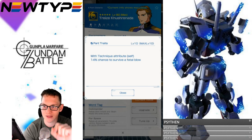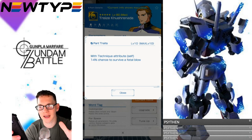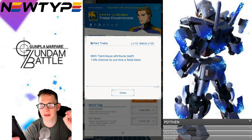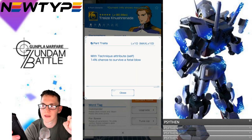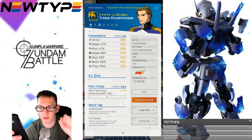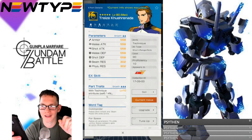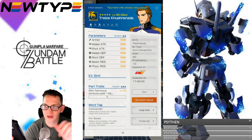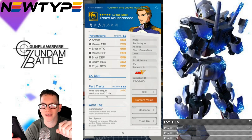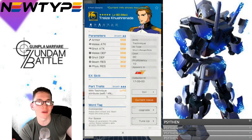Looking at the parts trait — Technique Attribute Self, 14% chance to survive a fatal blow. That's not too bad, and there are already default 4-stars that do this better, but if you haven't pulled any of them, this is a good option. You can max it to 14. Trace might have his moment in a future build, but he's not the right pilot for the Tallgeese 2. His word tags are Commander and Force Space — and I honestly don't know why he has Force Space when the entire Tallgeese suit is built against Force Space. All you Wing fans, let me know in the comments what you think about that.